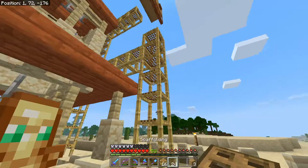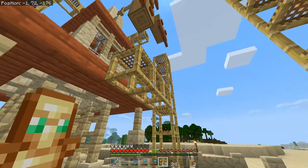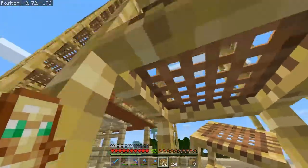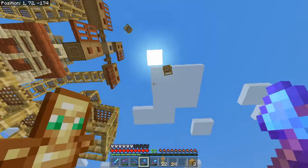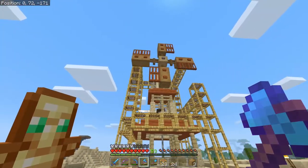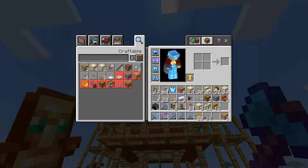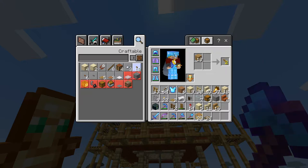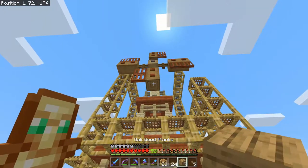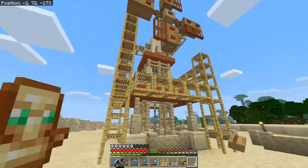Let's go ahead and grab some more of these guys and add them on. I don't think I need any of these. Let's put the acacia buttons along here — I don't have nearly enough because I want to put them on all sides just to give a little bit more detail. Let's add on some oak buttons — one, two, three, four, five just for good measure. Yeah, that adds a little bit of something.